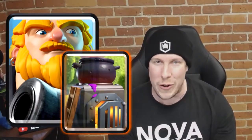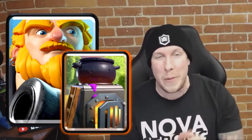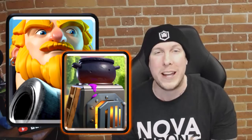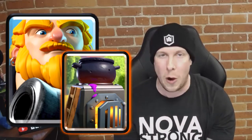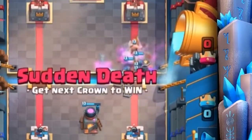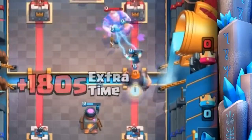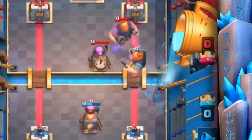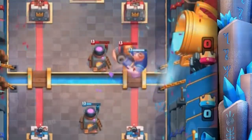Number nine on the list is a little more frustrating: Royal Giant and Furnace. This can be an annoying combo to go against, but there's no doubt it's also lethal. The Furnace sets up with all those Fire Spirits providing splash damage to supplement your Royal Giant push, taking out swarm cards which are one of the best answers to a Royal Giant. That's why it comes in at number nine.